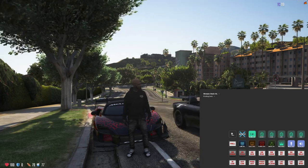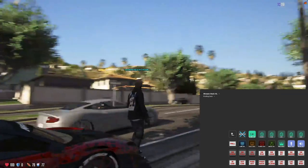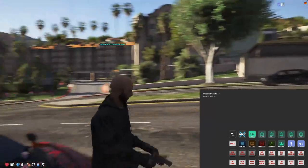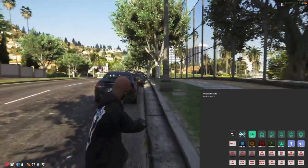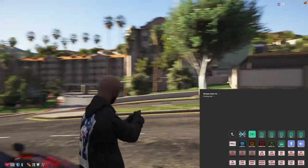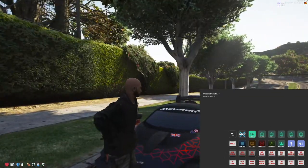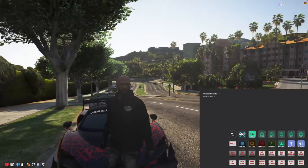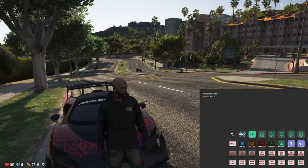This next keybind is probably huge for a lot of people — it's for pulling out my gun. I press the button, it says 'Davante pulls out gun,' and it automatically presses Tab. I can pull my gun out whenever. When I want to put it away, I just press Tab again and he puts the gun back. Super simple.